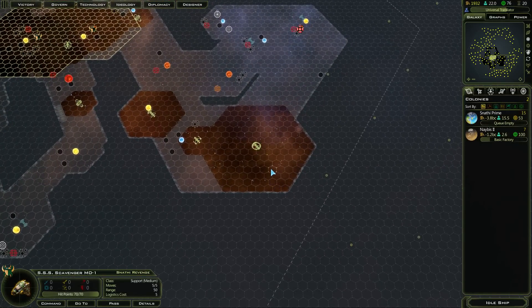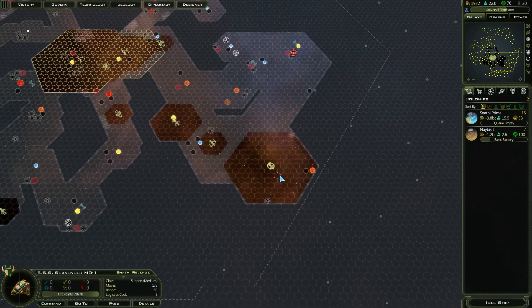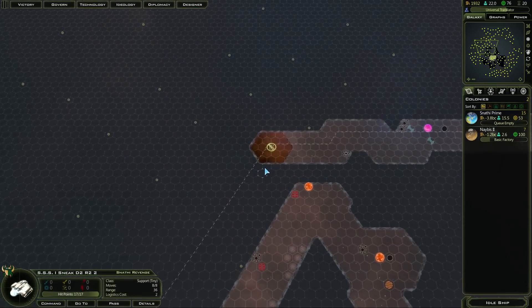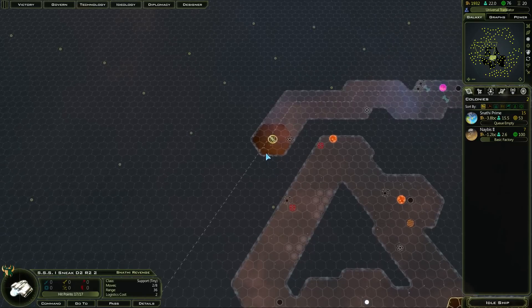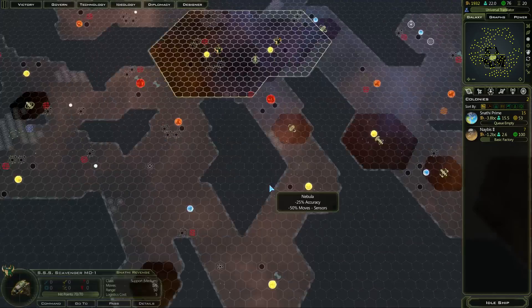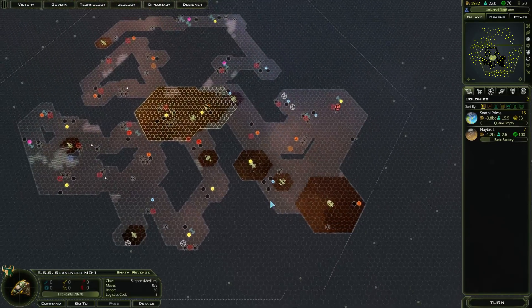This is coming down here. Actually found an anomaly. I still don't believe we've found one of the new Precursor World Anomalies, sadly. And we still haven't found a Precursor Planet either. That actually had a movement point, and so did that.